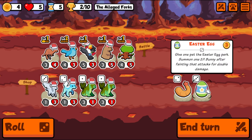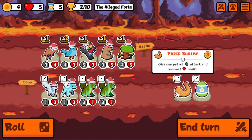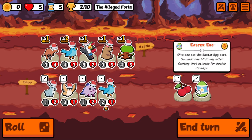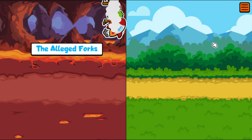An Easter egg by the way: give one pet the Easter egg perk, summon a one-two bunny after fainting that attacks for double damage. Why not just make it a four-one bunny? Pegasus: friend summon, give three friends — there's a lot of stuff going on. This guy's just a heavy hitter so we're gonna up his attack. I'm taking no extra units because they all play well together — I would hope so anyway. Let's see how it goes.